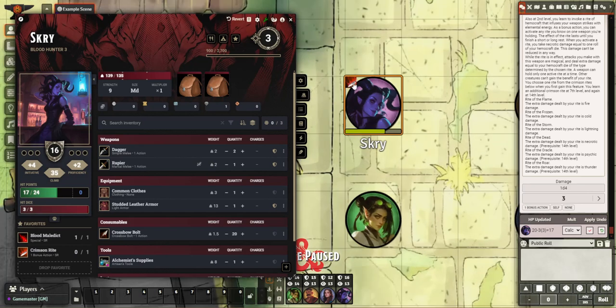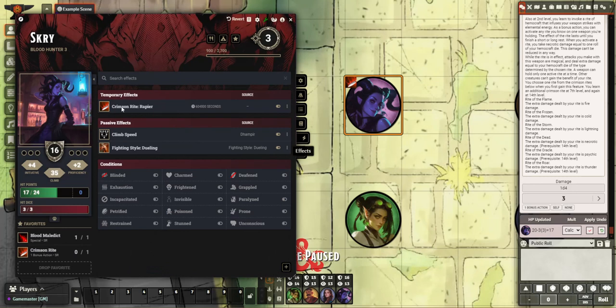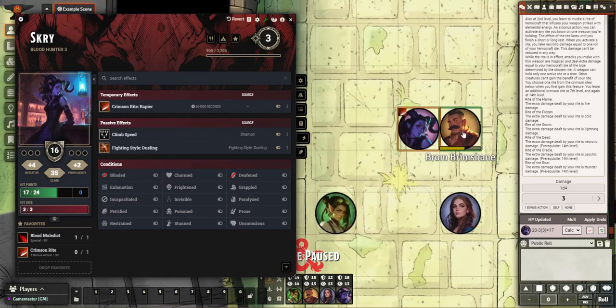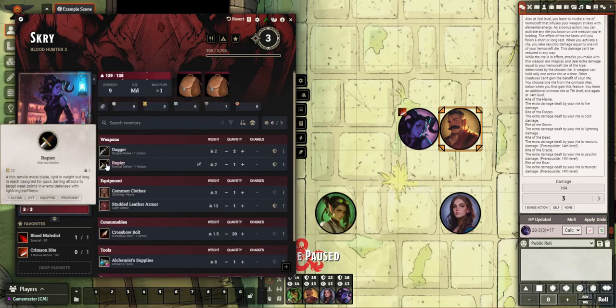You can see it in the corner of your screen here — we can also see that under the effects tab here: Crimson Rite Rapier. It's going to last for a certain amount of time. Now when you attack something, I'm going to hit T to target Brahm — sorry Brahm — and you roll your rapier attack.